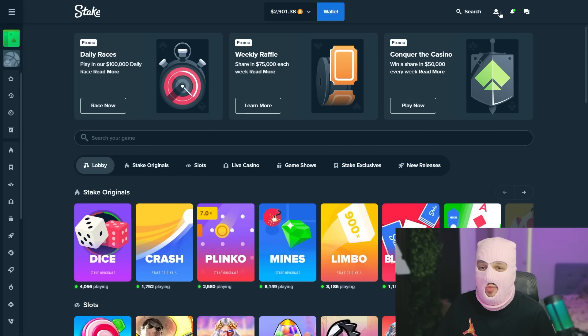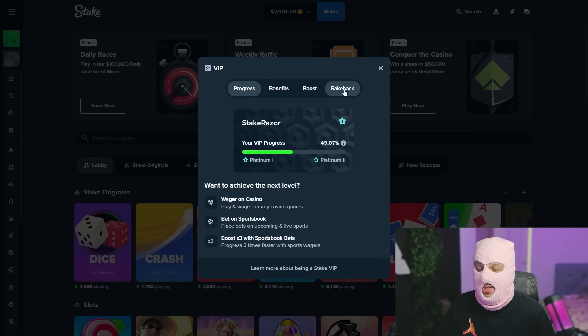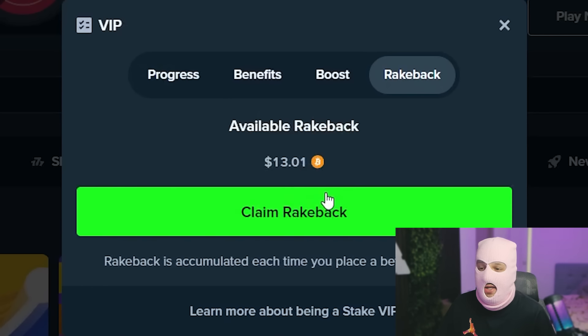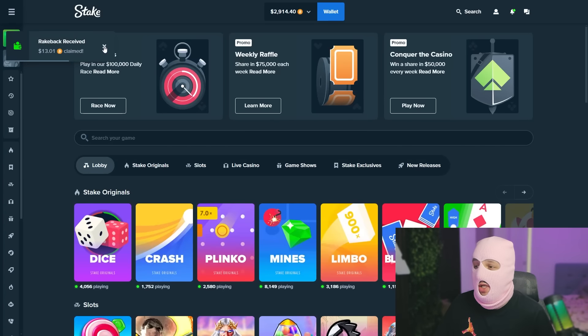With this promo code you can unlock daily, weekly and monthly rakeback. As you can see, if I press on the profile icon again, go to VIP and press on rakeback, I can claim free money — $13 for free, which is really cool. So let's check it out.